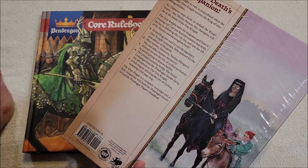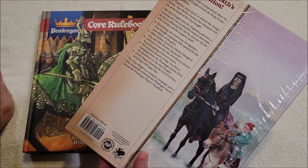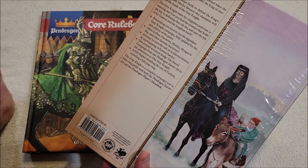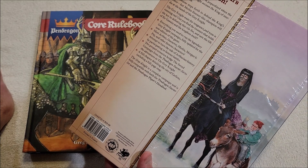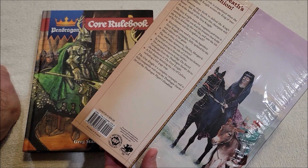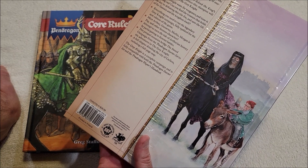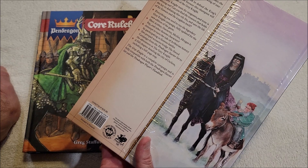It includes everything you need to run the legendary Grey Knight campaign, fully updated for the new edition. Meet Arthur, Guinevere, Merlin, Morgan le Fay, and other famous characters. Two prequel scenarios bridge the Sword Campaign from the Pendragon starter set to the adventure in the Grey Knight, and a full chapter detailing the city of Caerleon including a full-page map. The Grey Knight is fully compatible with both the Pendragon starter set and the Pendragon Player's Handbook.